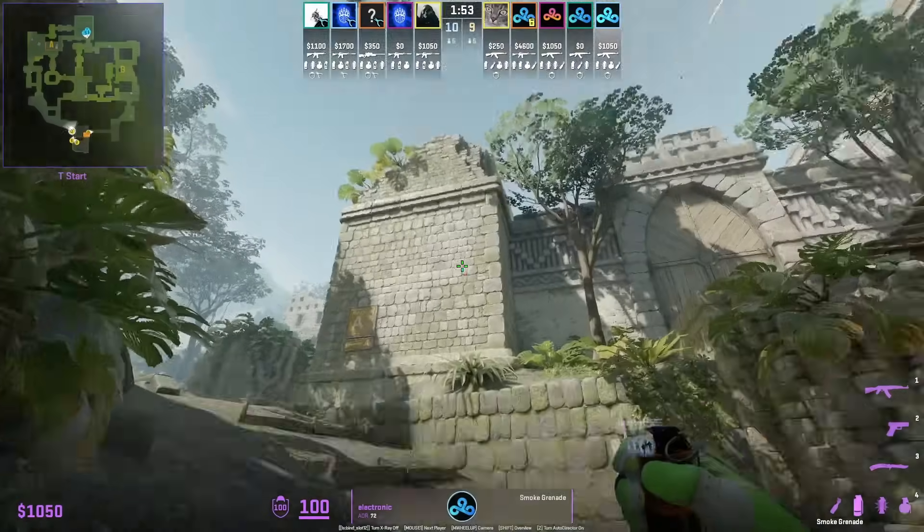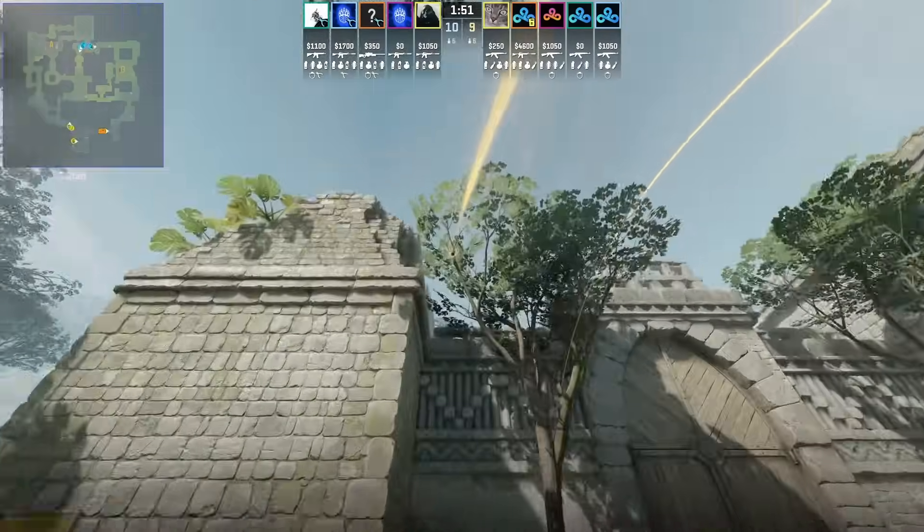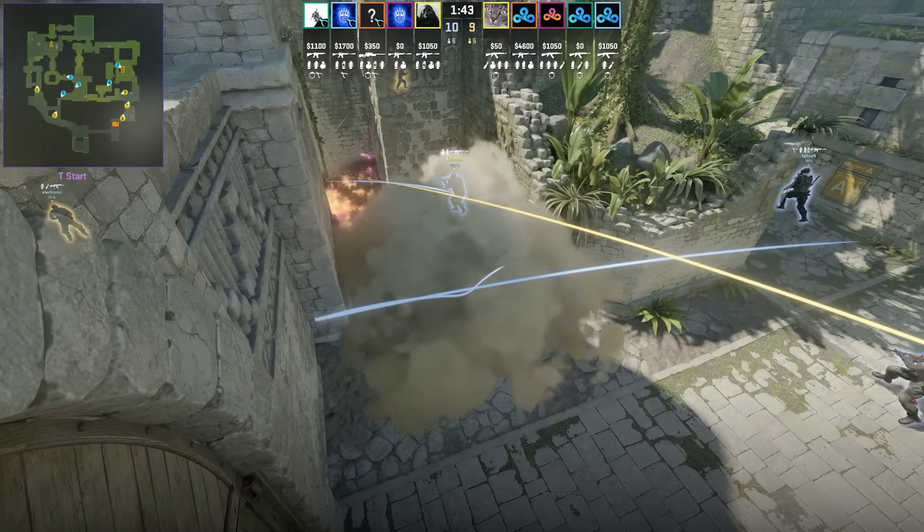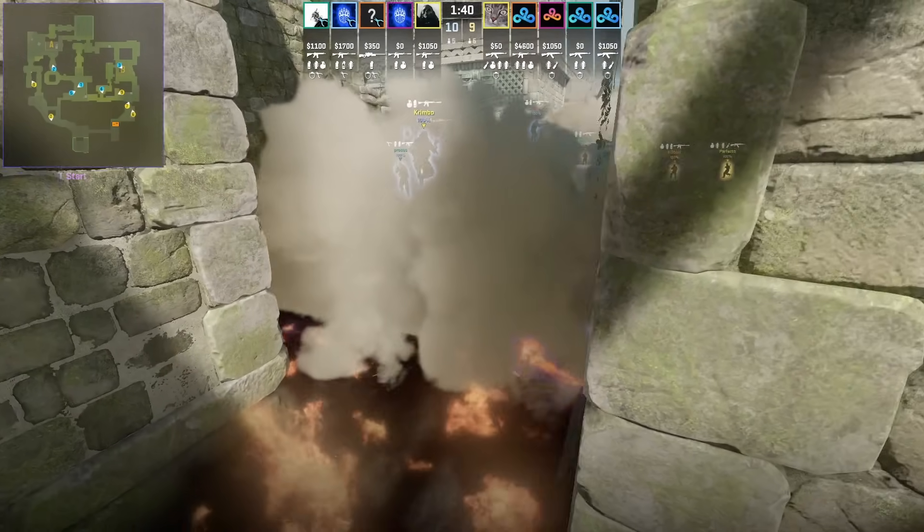Electronic from T spawn at the start of the round throws this elbow smoke to put out the CT's Molotov and apply pressure towards mid. However, Karimbo disrespects the smoke and goes right through it.